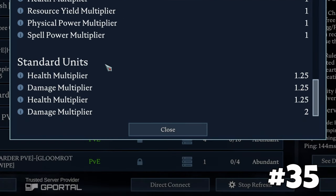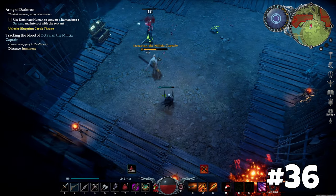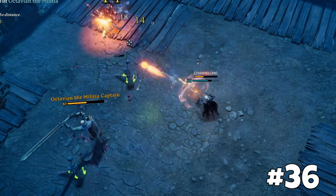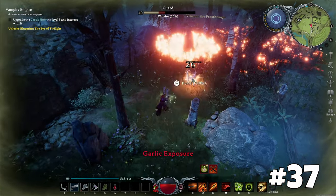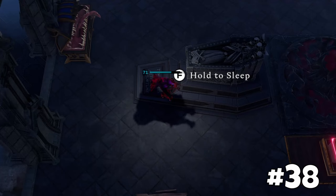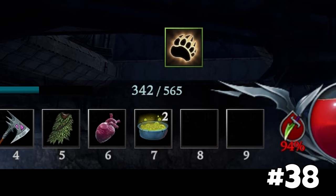Skeletons serve as powerful distractions in fights, absorbing attacks while you shoot enemies from a distance. Use your blood drain power to swiftly eliminate enemies without waiting for the drain to complete. Bear form boss offers superior health regeneration values, allowing you to save your items or blood.